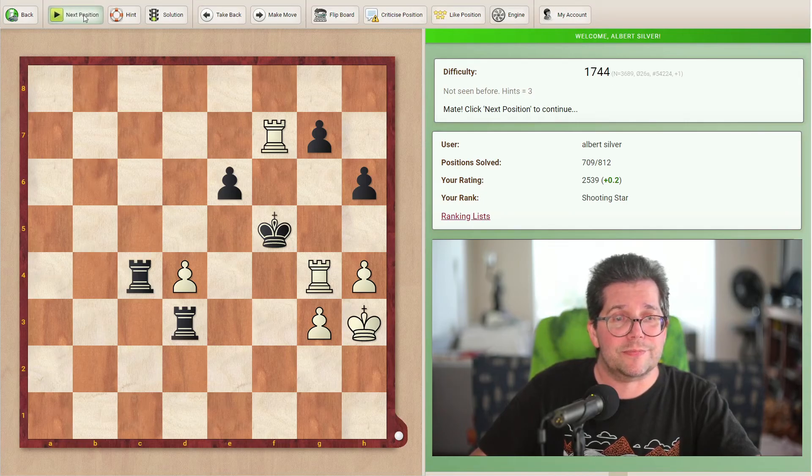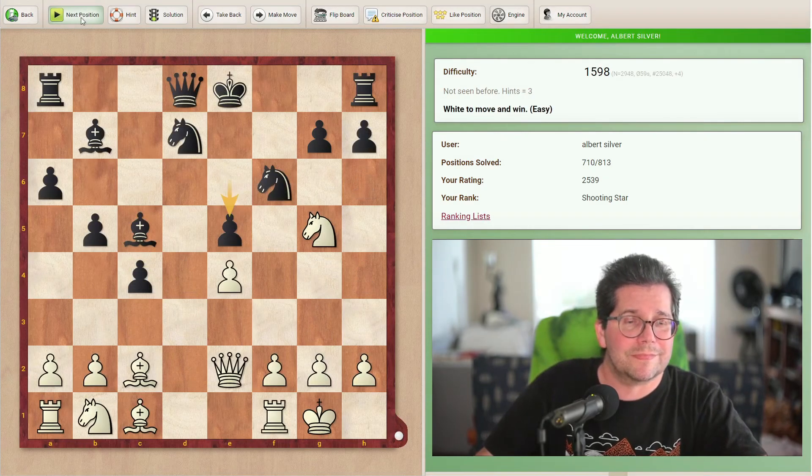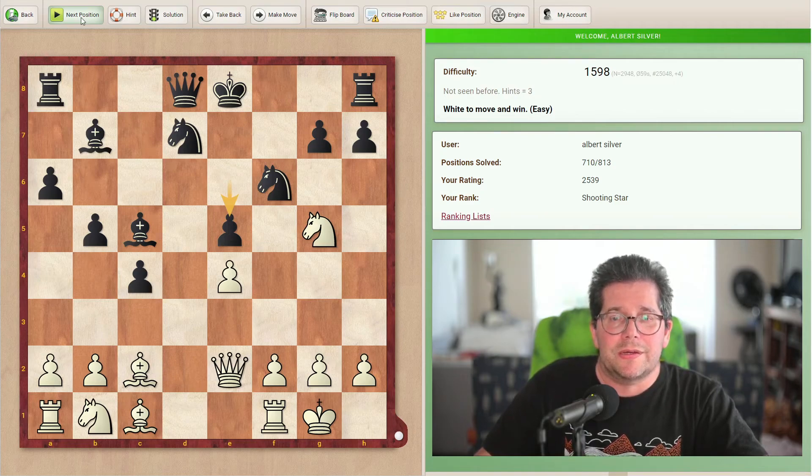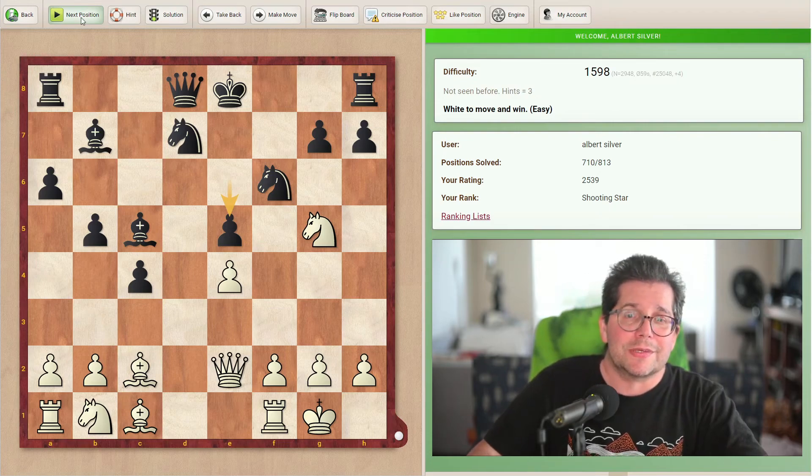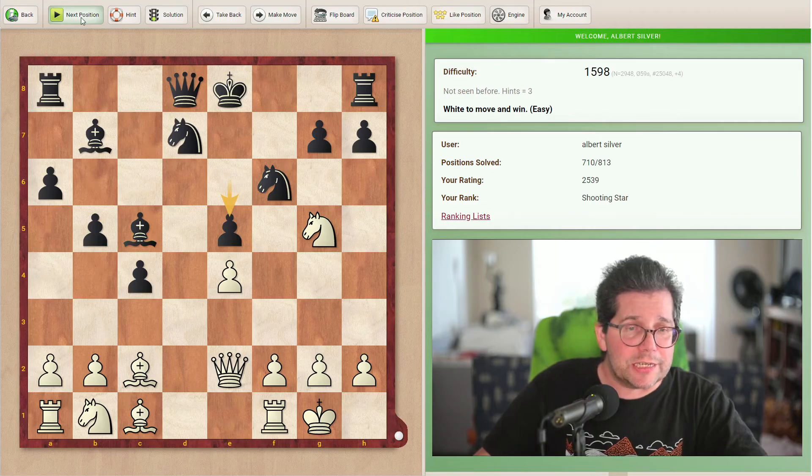Next position. Experience says that this will be the last really easy one and after that they're going to start throwing us haymakers. White to move and win, easy, 1598.